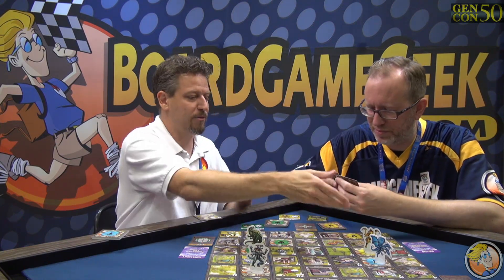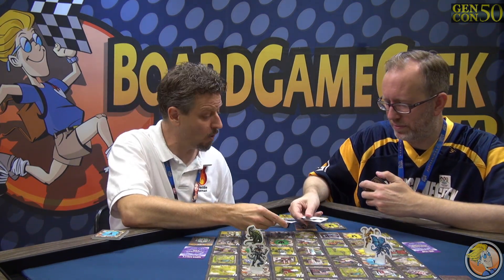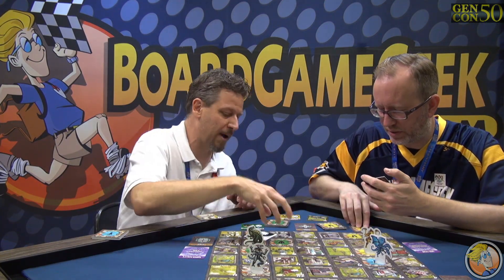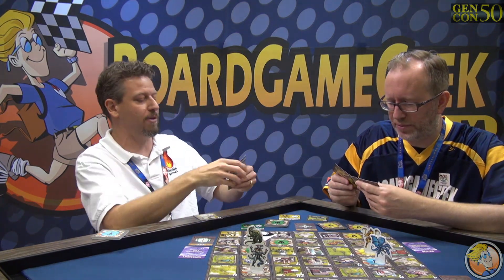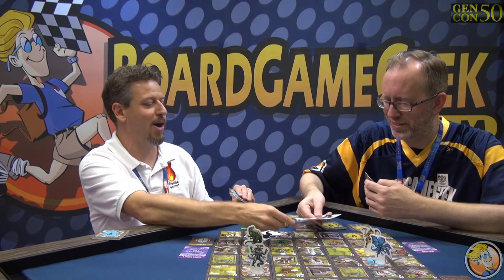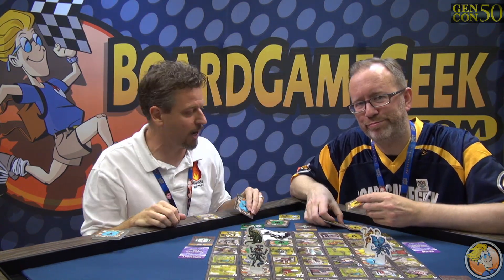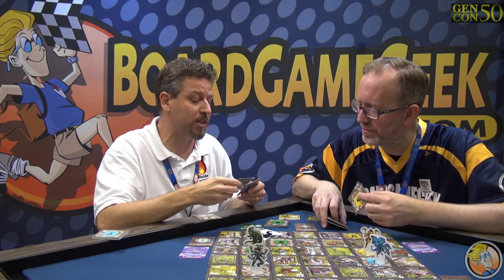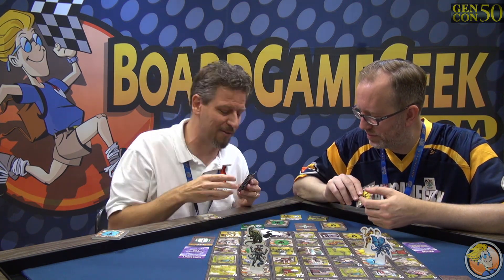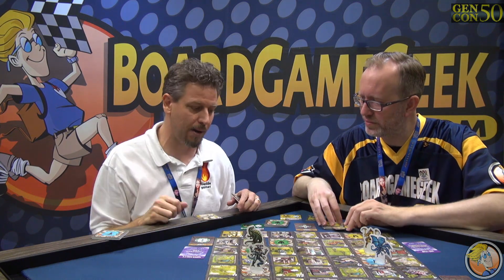So the way this works is we each look at our cards, decide what we want to play, put them face down, and on three we flip it over. Legs sweeps tails, so I win. Mine stays face up, yours goes face down — that way at the end, we can count who's got the most face-up ones. Fire breath beat tail, so I took it three for three. Best of five is how you win. If we both play the same symbol, it's generally a loss for both players. Your special ability breaks that rule, however. If it had been a tie in wins, the defender always wins.